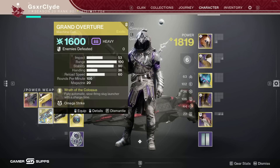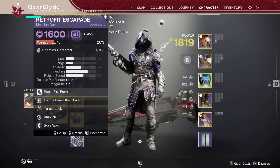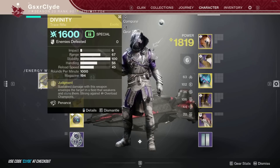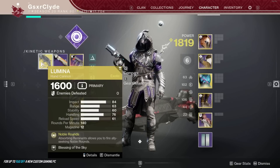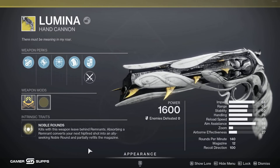Have a good Hothead ready - if not, go focus engrams. On my hunter: Retrofit Escapade with Target Lock, Divinity - no brainer, and Lumina. A lot of people don't know Lumina, but it's a juicer DPS option. When you shoot Lumina at teammates it buffs their damage and actually overtakes the Well buff - Well is 25%, Lumina is 35%. A lot of people use Lumina in low mans or speed runs. If we're struggling with DPS, Lumina could be the way to go.